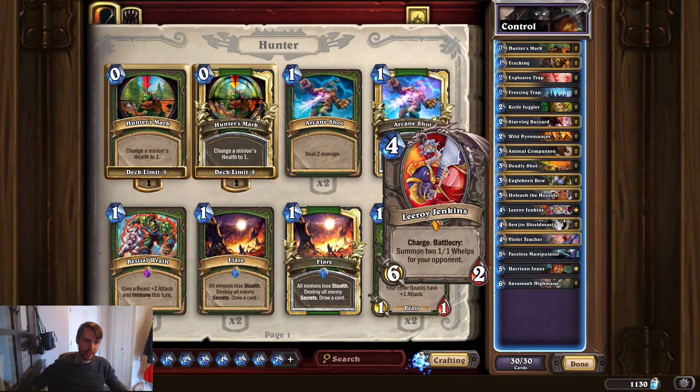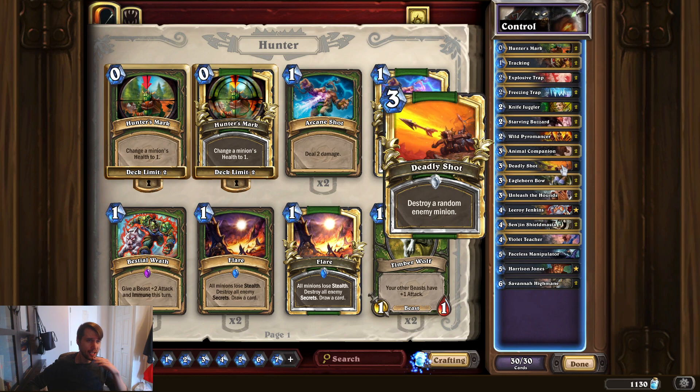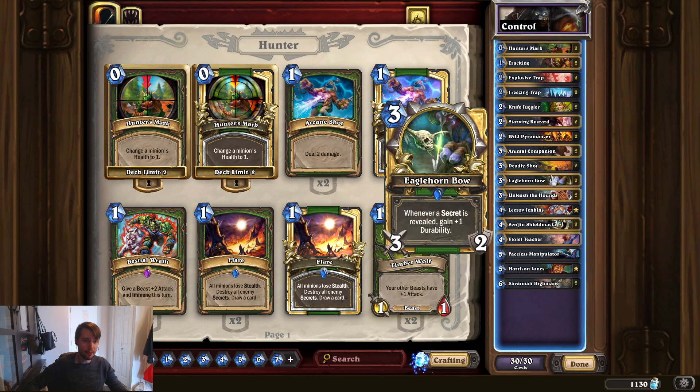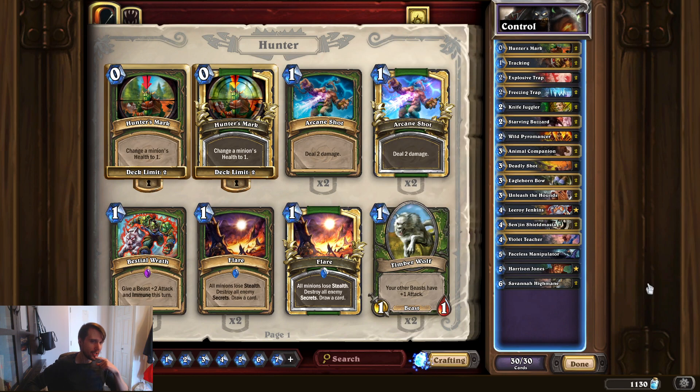You'll have so many tools at your disposal for removing pretty much anything any class can throw at you. There are even specific things like Deadly Shot that will be very good at dealing with a Concealed Auctioneer — something you always have to consider. And because you have Tracking, you're way more likely to actually hit that. It's practically four cards you could hit, giving you a really good chance to take out an Auctioneer by five or six mana.